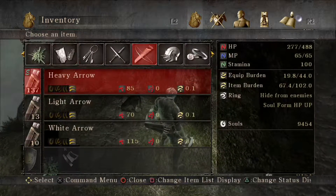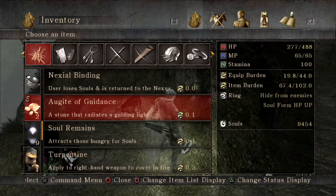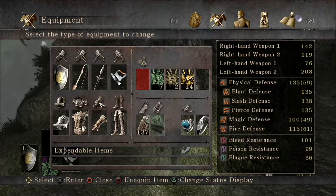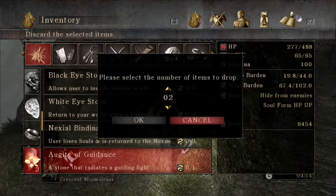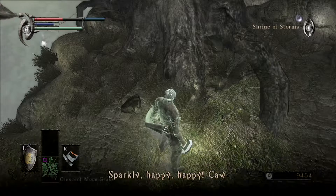We go up here, and our item is gone. But if we go around the side of the tree, here is our present from Sparkly — he gave us White Arrows for the Soul Remains. White Arrows are the most powerful arrows in the game, but you can only get a limited supply. They do 115 physical damage, compared to 85 for heavy arrows — a nice 30 attack power boost. Unfortunately they are reasonably rare to come by. Now if you trade an Augite of Guidance, you get 10 more White Arrows. You can only trade one at a time.